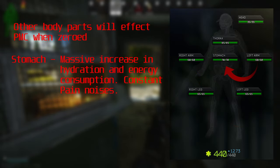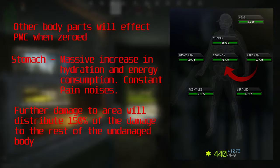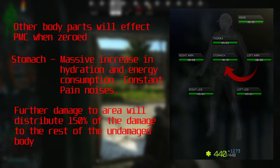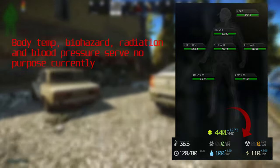Last but not least, the stomach. If your stomach is zeroed, you'll have a massive increase in hydration and energy consumption, and your PMC will make constant pain noises, similar to a blacked thorax or head. Further damage to a zeroed stomach distributes 150% of the damage to the rest of the undamaged body. This is worth considering when choosing armor — going to a place like Factory may be worth taking stomach protection because of the high rate-of-fire, low-damage SMGs commonly used there.